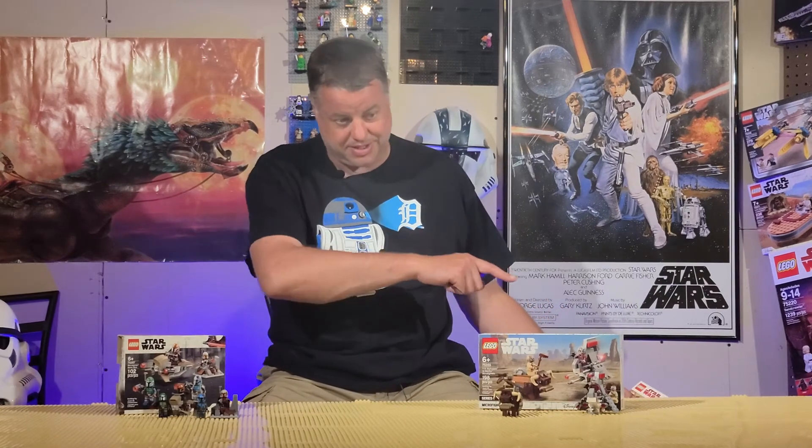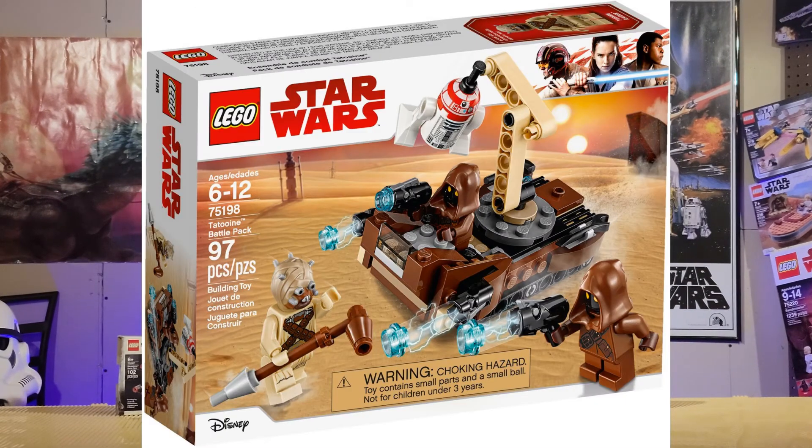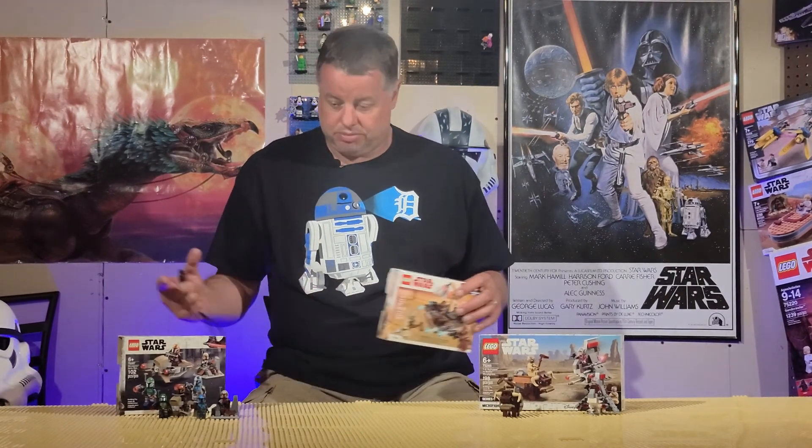Well, that pretty much does it for this review video. Thanks for watching. On the next video we're going to get back to the Tatooine diorama — hopefully we get our mountain pieces in by then. There was one other battle pack I wanted to review but didn't have time for, and I also couldn't find it in stores — it was mostly online, on Amazon and eBay — which was a Jawa versus Tusken Raider battle pack. A little strange — it actually said it was from Japan, so I have to do more research into that. Thanks again for watching. Please like the video — we love your comments and feedback, maybe answer some of the questions I asked. We'll see you next time.